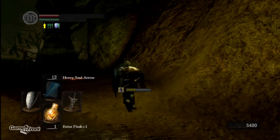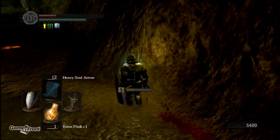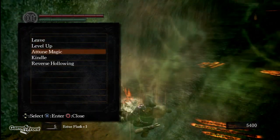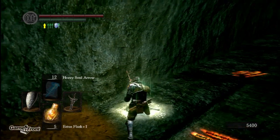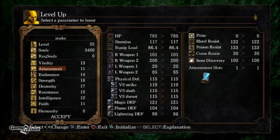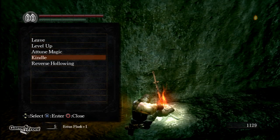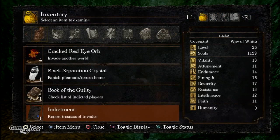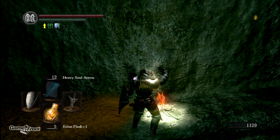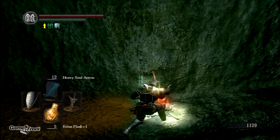I think I'm gonna have to go into human mode and rekindle this bonfire. Did I already pass it? Reverse hollowing. With 5400 souls I think it's time to spend some — I think we need to level up. Let's get some resistance going. And then I need to use one of my humanities. This leaves me open to being invaded, but whatever — I need 10 flasks for this part. I take too much damage.